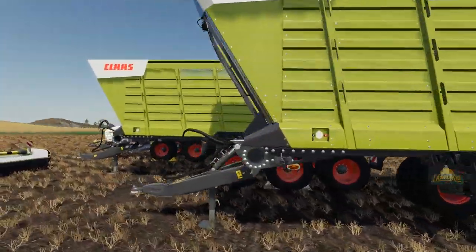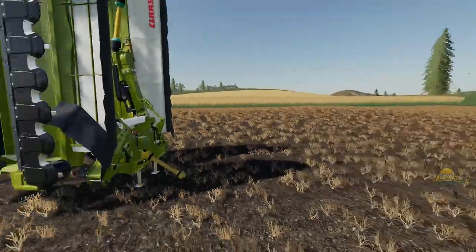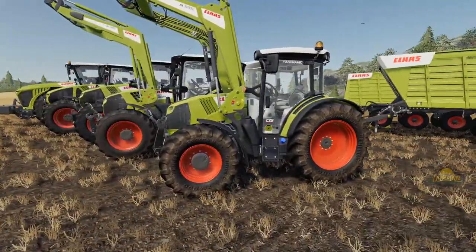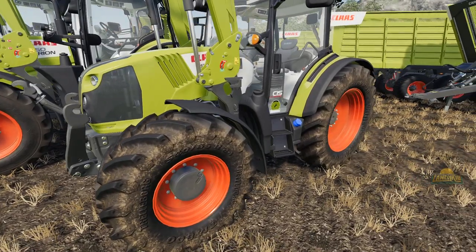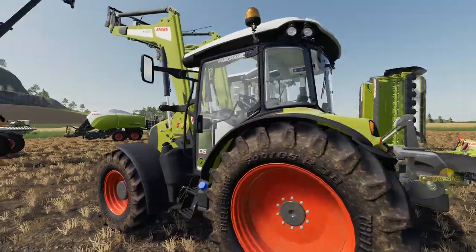We've got the cargo trailers, the forage, and the mowers all set up. Without further ado, let's start off with the baby — the 400 series. Straight off the hop, the detail in the CLAAS pack is absolutely phenomenal. It truly is.